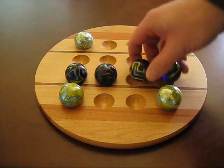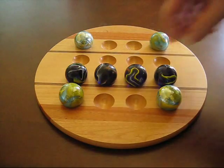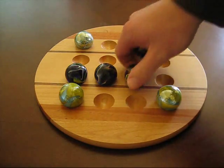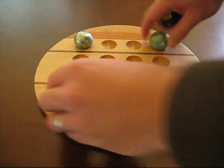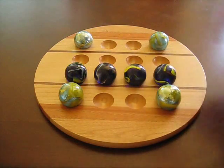Another way to win is if you get four directly across. Now you cannot go diagonal. Four diagonally is not a win. It has to be horizontal or vertical like that.